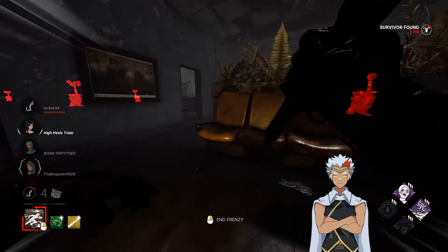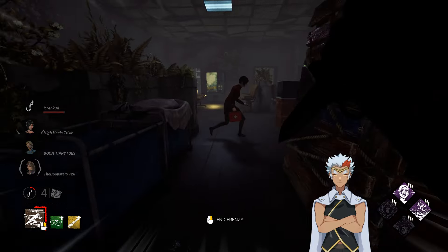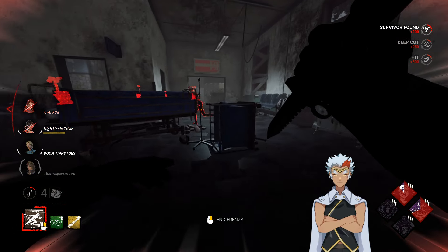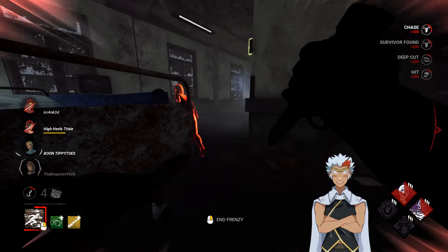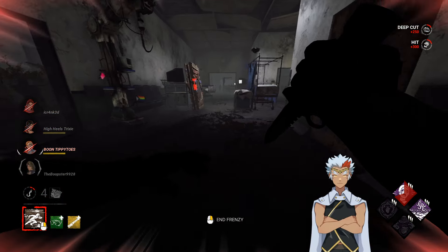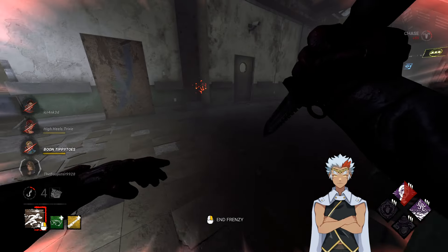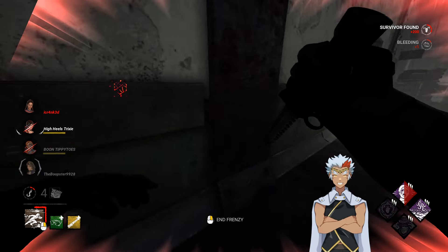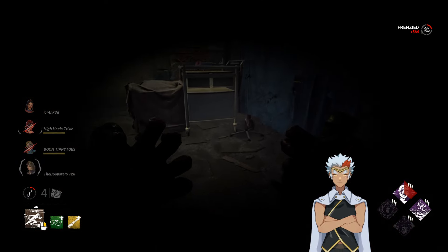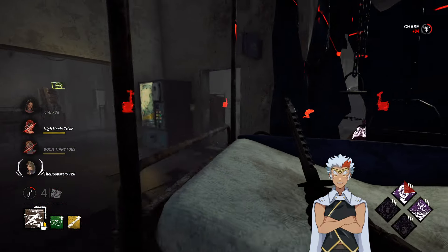Let's get the sprint burster first, then we'll spread frenzy accordingly. Last guy is over here — they're healing under the hook, which is crazy. I want to injure you and then get Dark Devotion or Hysteria, or both. We can see them healing right here — I think I can break through right here. Let's go ahead and frenzy her if we can.